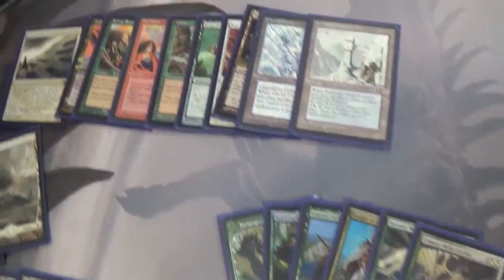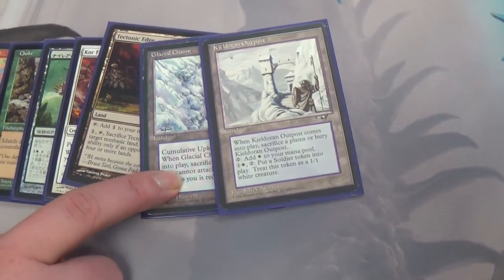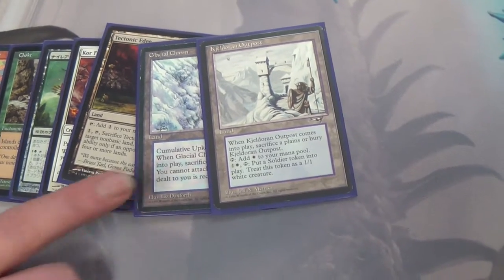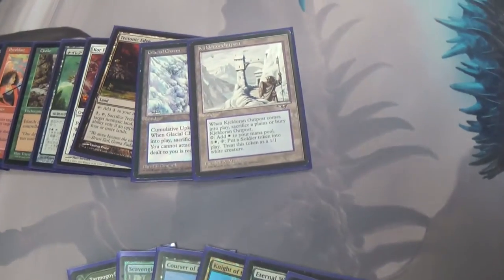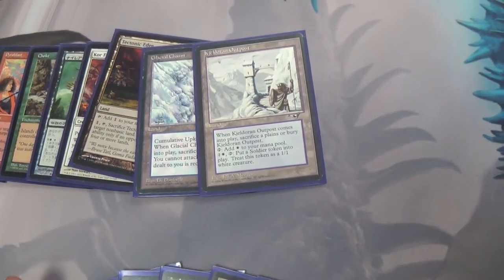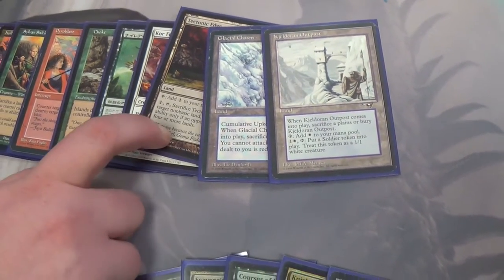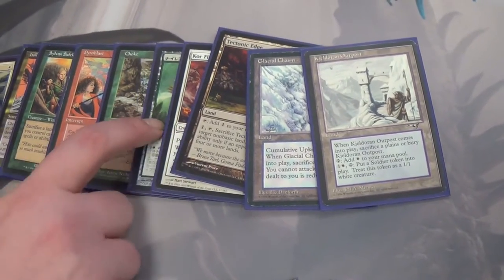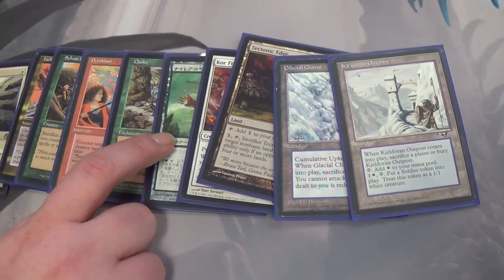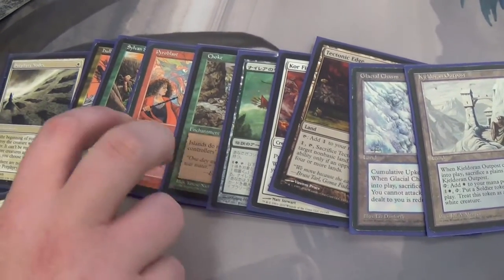On the sideboard we have three more lands. We've got a Karakas Outpost for grindy matchups. We have a Glacial Chasm for pretty much aggressive matchups — you can get the Glacial Chasm-Crucible lock going, where you just sacrifice Glacial Chasm and then replay it. So that's just like another tool against an aggressive red deck. Same thing with four Firewalker to beat aggressive red decks. Tectonic Edge just punishes people that are playing a lot of non-basics. For really, really grindy matchups, you have a Bow of Nylea. Choke is just good against all the blue decks.